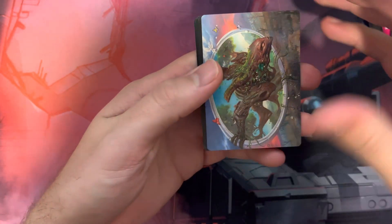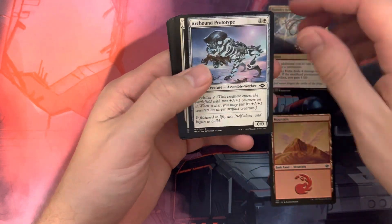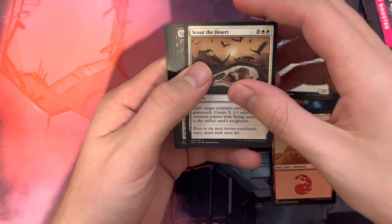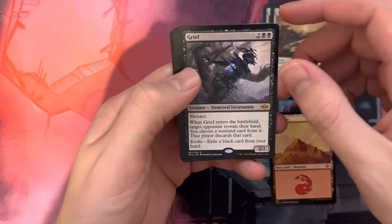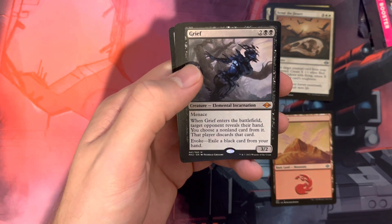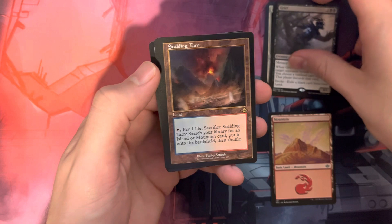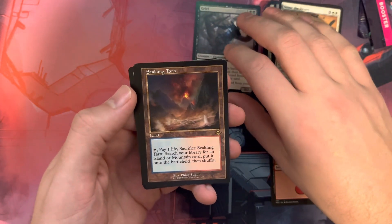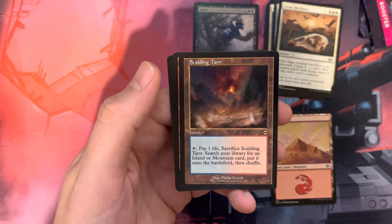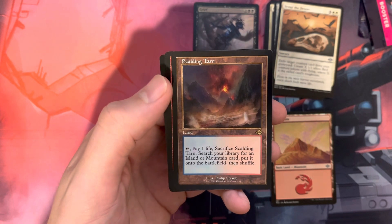We're gonna go ahead and crack this puppy open. So we got the art card, we got Mountain, we got Foundry Helix. Going through the commons real quick — we got Scour the Desert. We got Grief — that's a pretty good card, about a $15 card. And then we got the Retro Frame Scalding Tarn. I'm gonna stack the bigger hits right here where we can see them. That's a big pull right there — it goes for about $36.